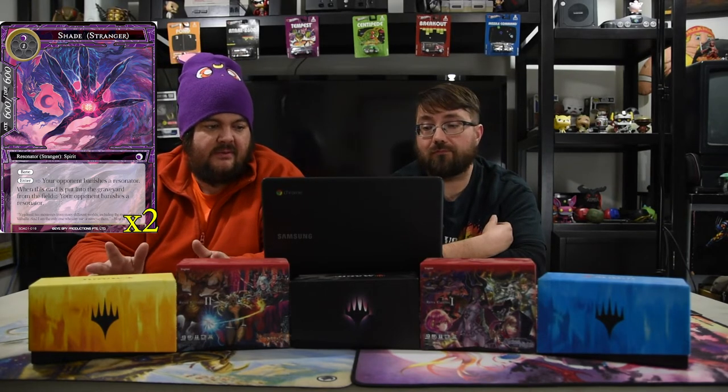Next up is Shade — one black and one for a 6/6 with bane. On enter, your opponent banishes a resonator, and when this card is put into a graveyard from the field, your opponent banishes a resonator. So we're going to kill all the dudes with all the dudes.